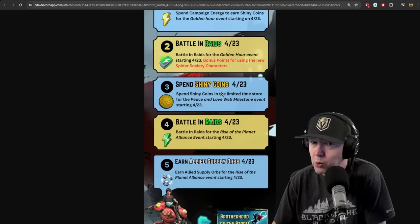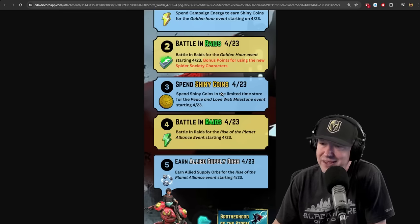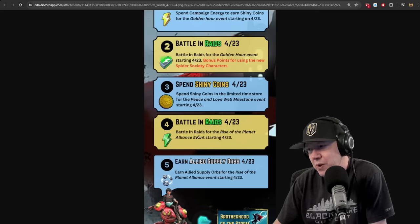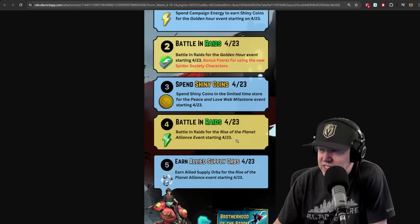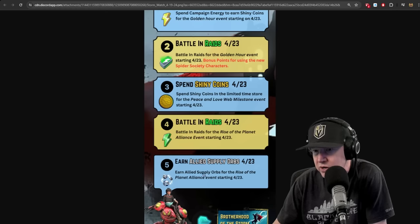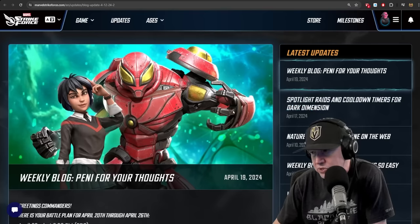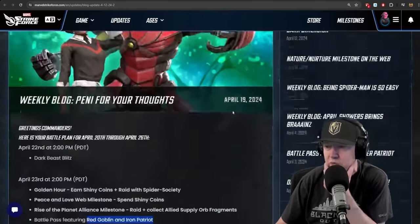Not related to shiny coins, we're also going to talk about the mega gold orb offers — there's one for a hundred dollars and we're going to go over the averages. Battle in raids: Rise of the Planet Alliance event starting the 23rd, and earn allied supply orbs on the 23rd from the Planet Alliance event. Now we've got the blog post and there's some cool things we're gonna go over.